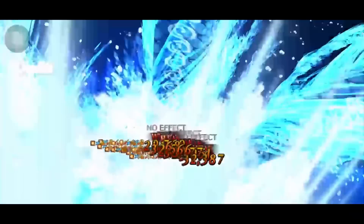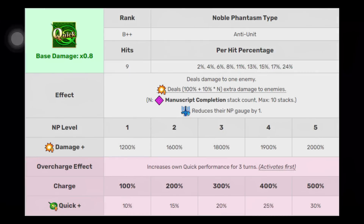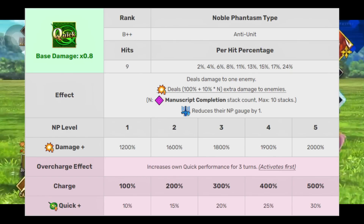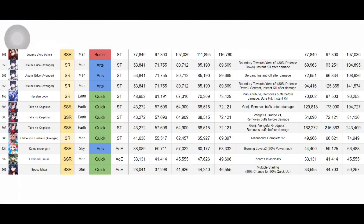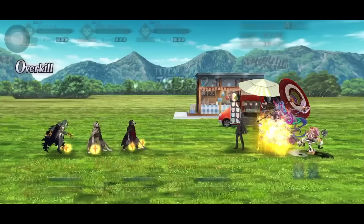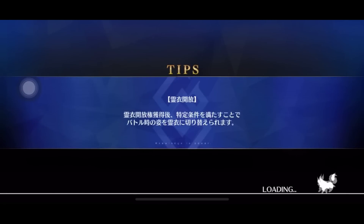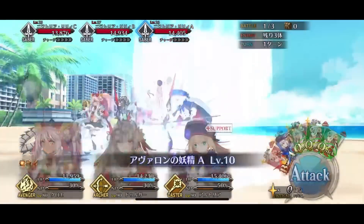Her NP isn't as exciting for farming teams, but it's still solid. She gets additional damage based on her manuscript completion stacks, reduces the enemy's NP gauge by one, and stacks her own quick performance buff. That triple buff — attack, NP damage, and quick performance — makes refunding her NP easier in quick chains, since raising quick performance increases both damage and NP gain. Even without many manuscript stacks she does respectable damage, and it snowballs significantly as the fight goes on.